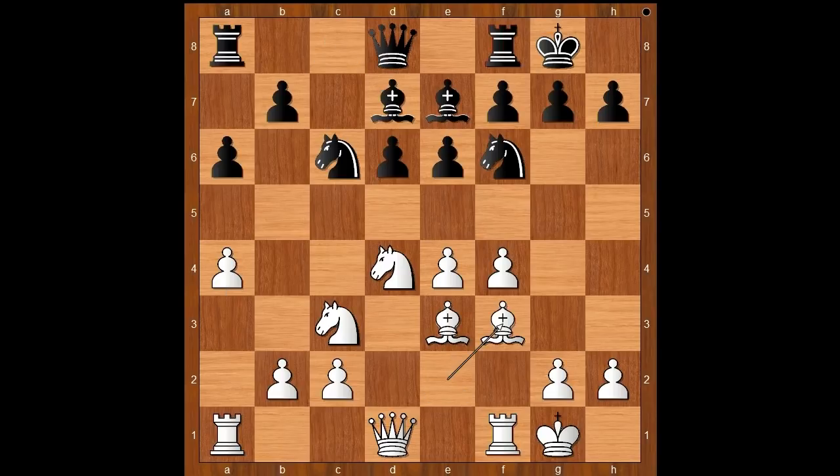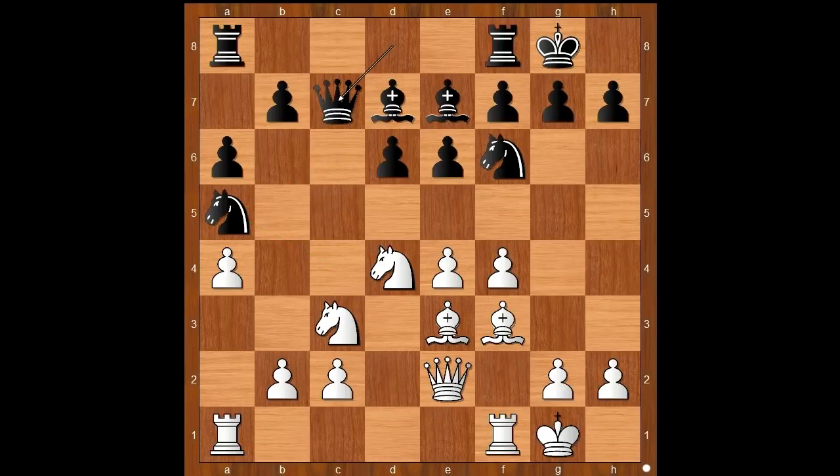Bd7, Bf3, Na5 — on the way to c4 maybe. Qe2, Qc7. White to move. g4 — this was a novelty at that time.